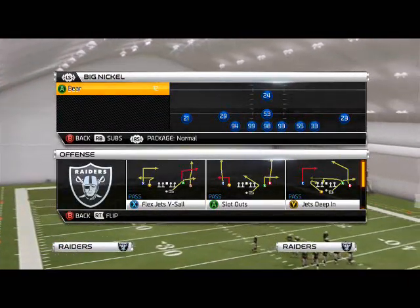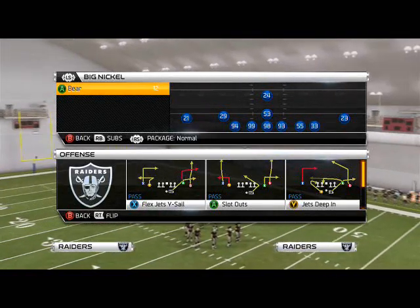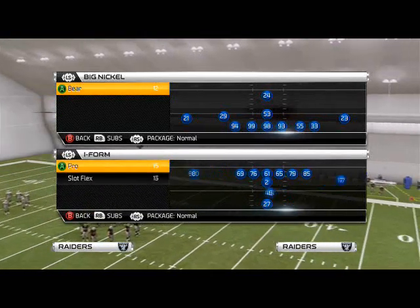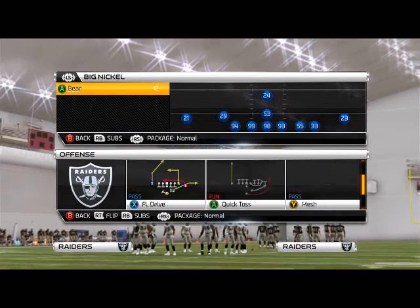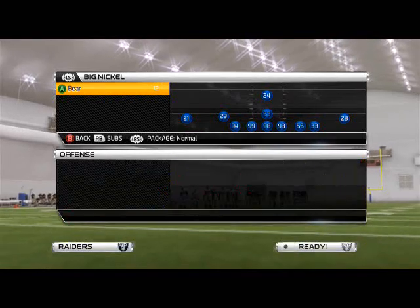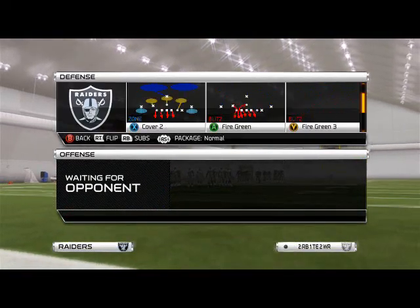Good morning, man 25 gamers. In today's episode of Defensive Scheme of the Week, we're going to be taking a look at our Big Nickel defense and we're going to be looking at some run defense today. We're going to show you how to stop the run from this. One of the reasons a lot of tournament players are utilizing this playbook or this formation is because of how good it is at stopping the zone running schemes that are very common in Madden 25.